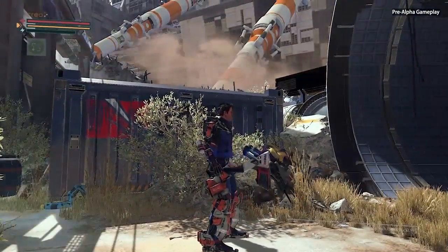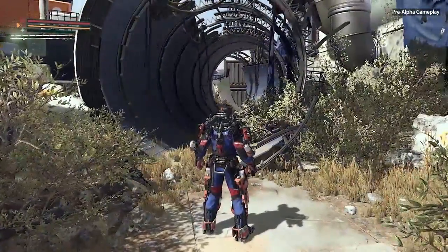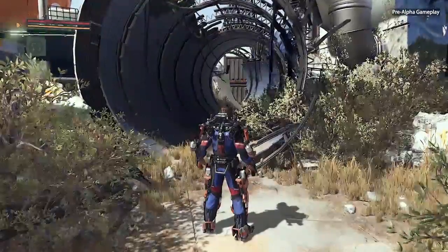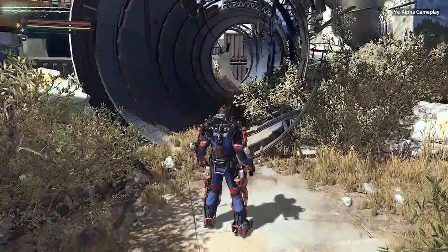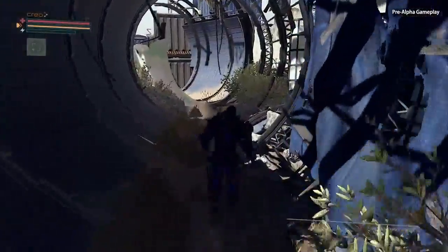So his first day on the job, he's getting his exo-rig applied — you can see it here attached to his body — but something goes very wrong with this process. He loses consciousness and wakes up here. So let's get going.